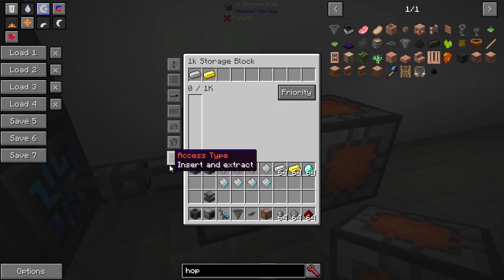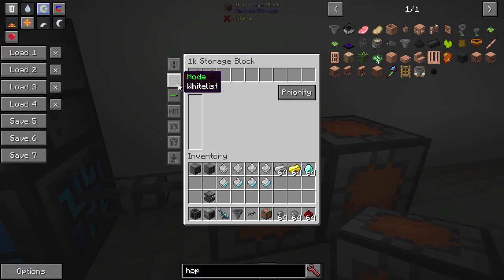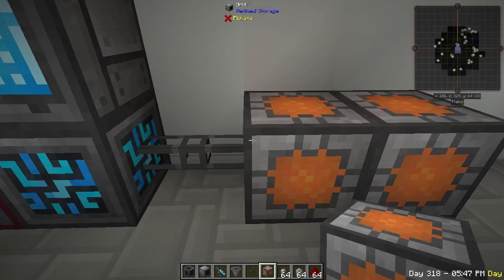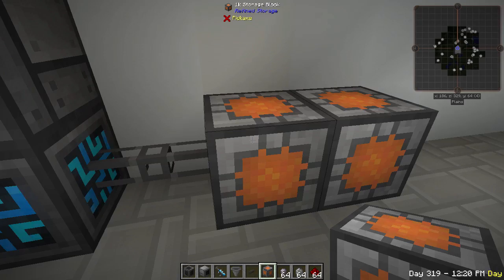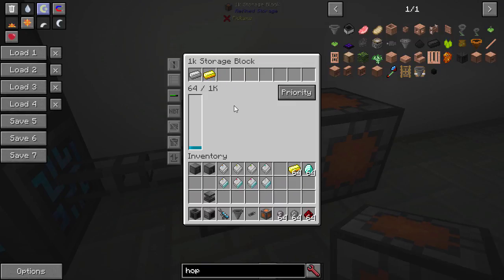You've also got access type — right now it's set to insert and extract. If I set it to insert only, I can put items in but can't take them out. If I set it to extract only, I can take them out but can't put them in. Last thing is priority — normally everything's set to zero. If you make it higher, things will want to go in there first. If you make it lower or negative, things won't go there. Don't forget to hit Set after typing a number, or it'll cancel. Setting priority to 10 means this block is more likely to store items than a lower-priority one.